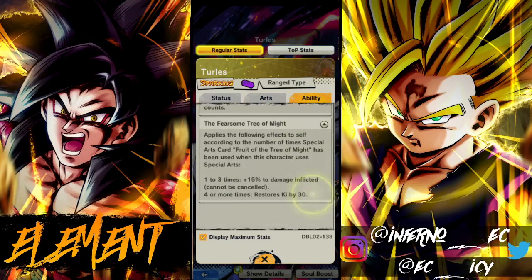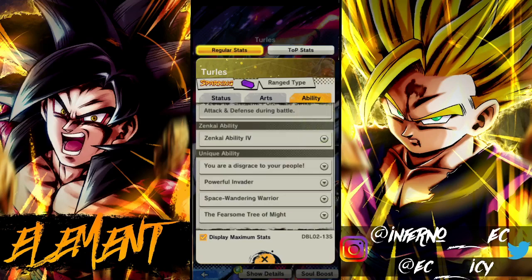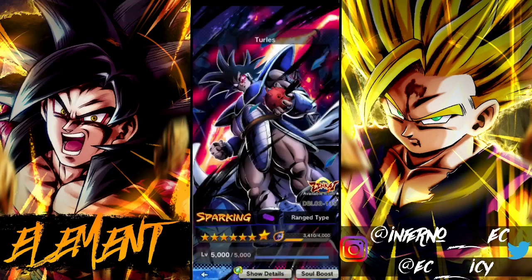This guy is definitely a pretty gimmicky unit. He could be kind of fun to use — spamming the green cards is entertaining. But the Gohan is just better, there's nothing more to say. It looks like his Zenkai might actually be free based on what we were seeing, so expect a showcase for this guy. It's kind of weird that they keep doing Turlis — after last year's anniversary they did Turlis, and now this year they're doing a Zenkai Turlis after the anniversary.